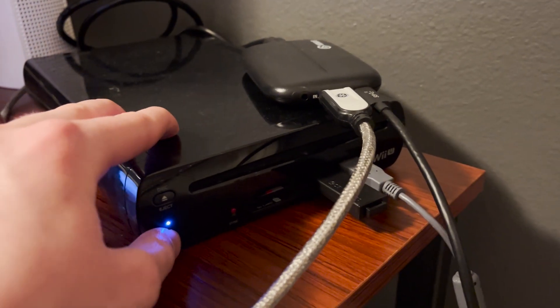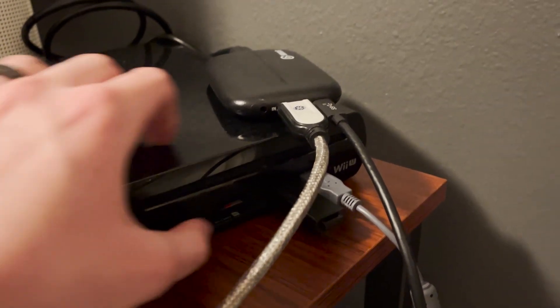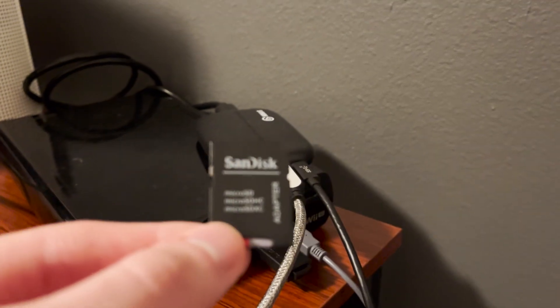Now just turn off the Wii U and put the SD card into your computer. Keep in mind that you can go back into Aroma if you want to stop using Heartbreaker, but you have to use Tiramisu if you want to use Heartbreaker.